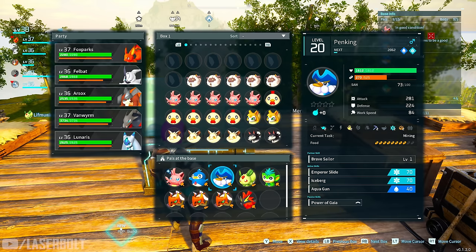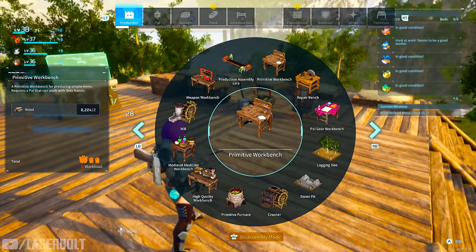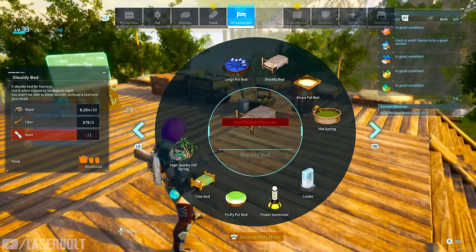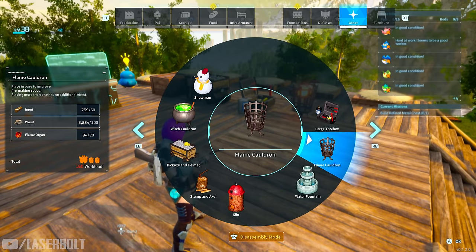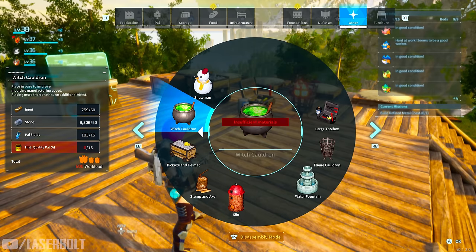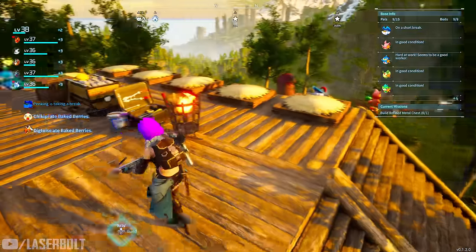The main guy you really want is the Digtoise. Come to this location, set this up, and you'll have a very optimal base. Make sure you have key equipment in play: a handwork speed item for when you're building, a fire speed item to make the furnace go faster, a silo to increase planting speed, and a pickaxe and helmet to make mining quicker. This area is not hot so you don't need a cooling stone, but as you can see it's really effective.